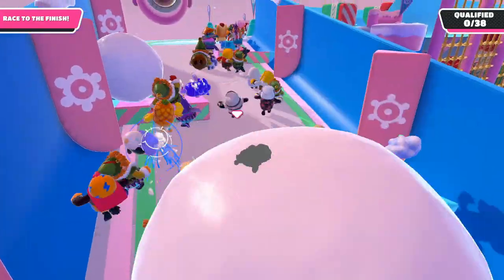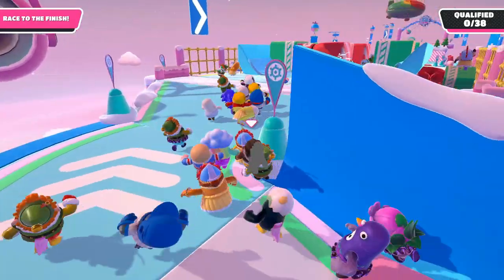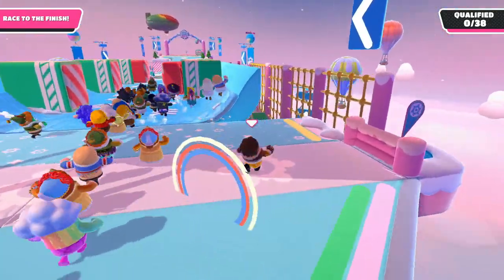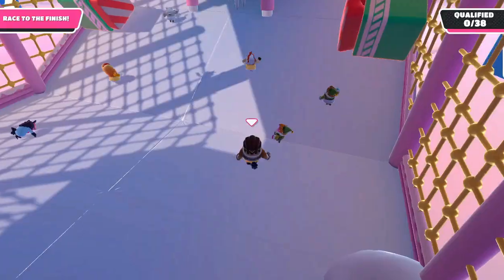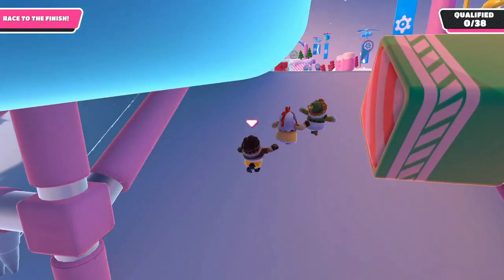Once you've struggled through that first part, we can start to shine. First, we want to drop down to the right here as it's a safer way to go if all those people are in front of you. Don't forget to dive here or else it will slow you down. You want to make sure to avoid these bashes.